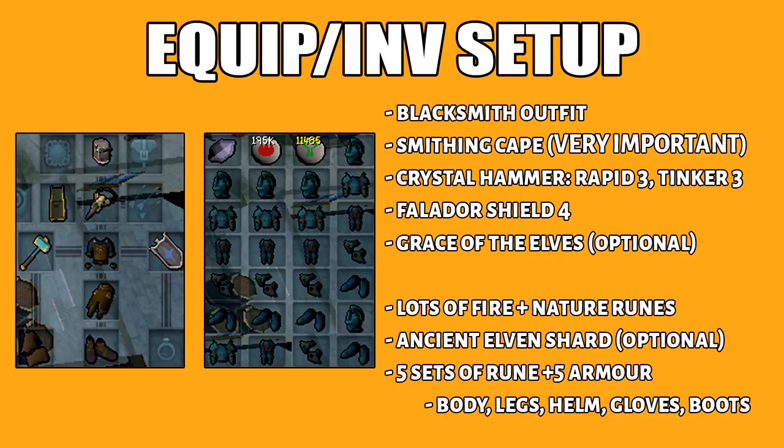For my inventory setup, this is pretty obvious but that's for superheat item. The ancient elven shard will then increase the prayer over time — it's kind of like Excalibur. For the rest of your inventory, you have to have 5 of each of the Elder Rune Plus 5 equipment. They have to come in the following pieces: the plate body, then the plate legs, the helmet, the gloves, and finally the boots.